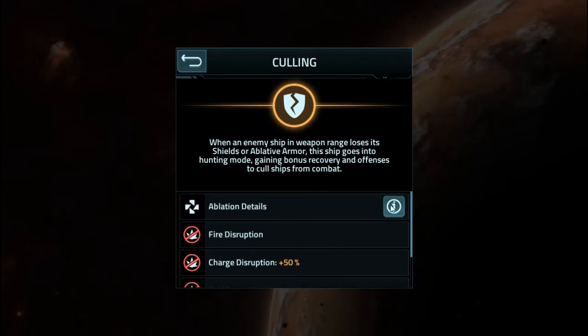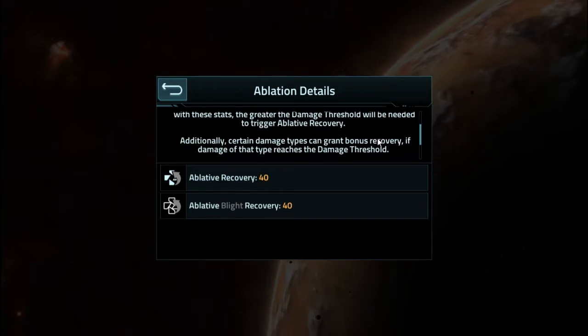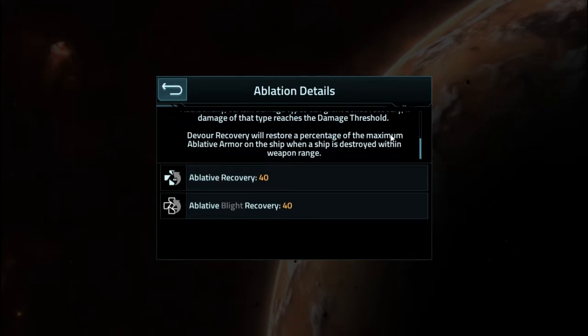Let's see what the ablation detail is. When a damage threshold is reached during combat, an amount of ablative armor will be returned — recovery to armor. Note that these are accumulated values, meaning more components means a greater damage threshold is needed to trigger it. Additionally, certain damage types can grant bonus recovery — Blight will do that. Devour recovery will restore a percentage of maximum ablative armor on the ship when a ship is destroyed within weapon range.